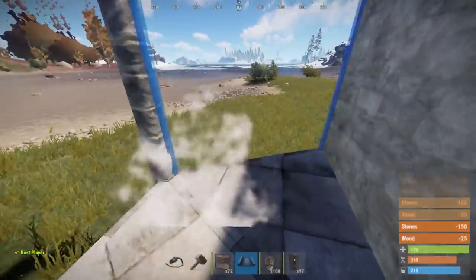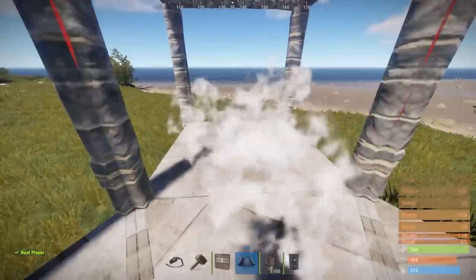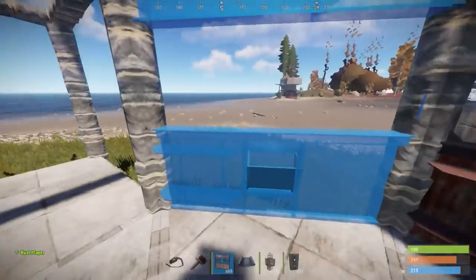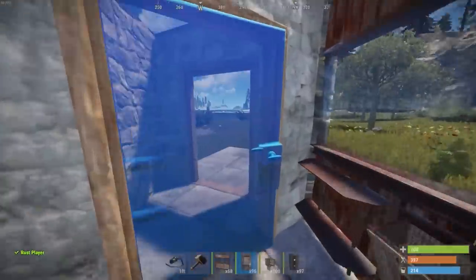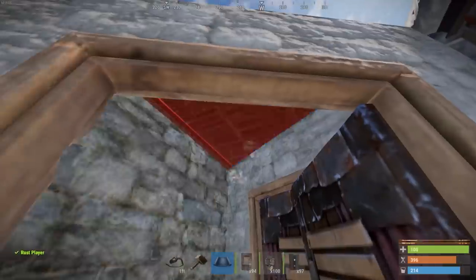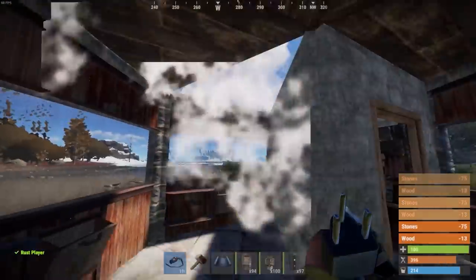The outer shell on the first floor is going to be all shop fronts so we can see 360 degrees when we're leaving our base. This is especially helpful if you don't have high walls around your base or you're building this outside of your compound — that way when you're landing you can double check to make sure nobody's door camping you.